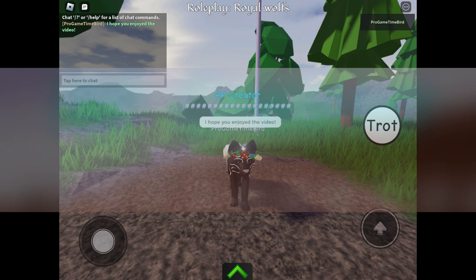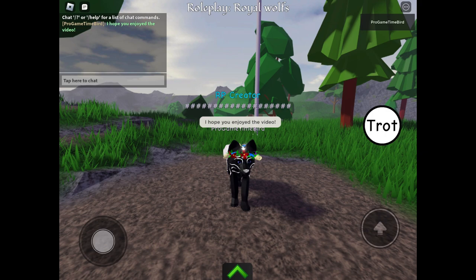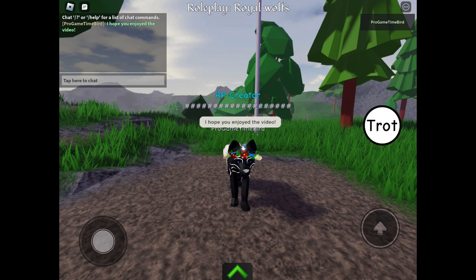Also, when you want to chat, your chat will be green. Staff members will have a purple chat, so if someone with purple chat joins, just know they aren't hacking or anything.